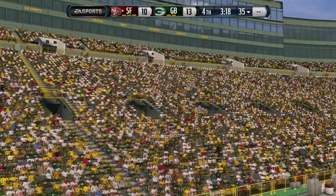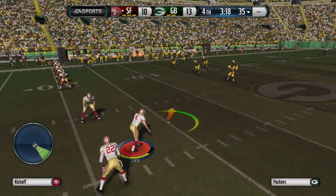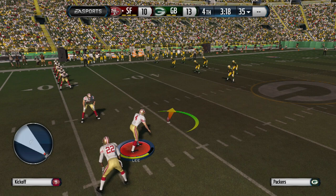That combination is the defensive assist button, so your defense is going to jump and go get that ball. And the turbo lets them go try to jump on it faster — that's the key to the whole thing.